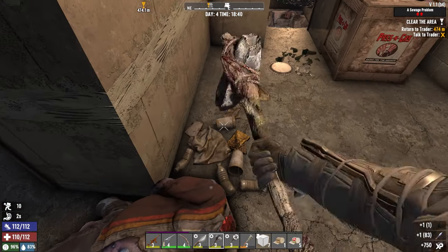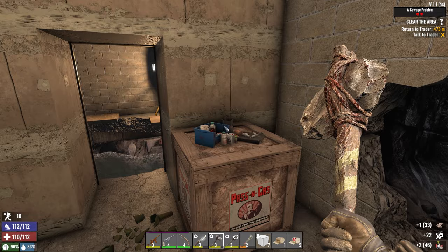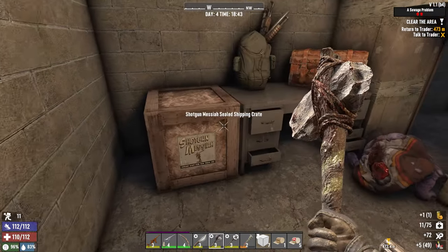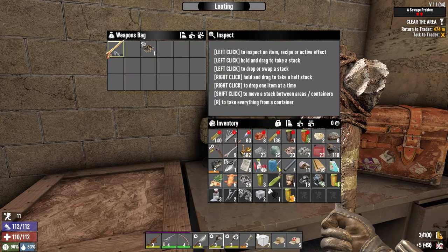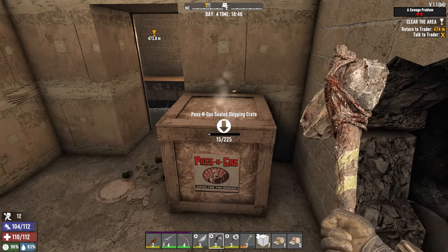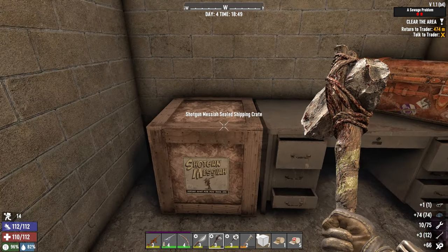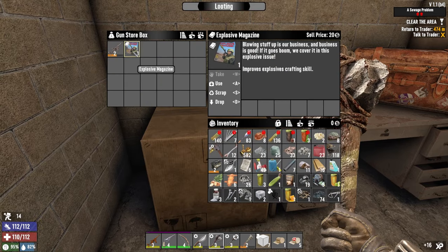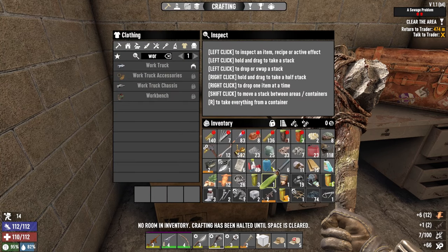That's it, baby! Got the loot. Something interesting here? Nope. Shotgun Messiah. Oh, bicycle! I forgot we have a bicycle, man. Can I repair this one? Yes, but we can scrap this one and drop this one.